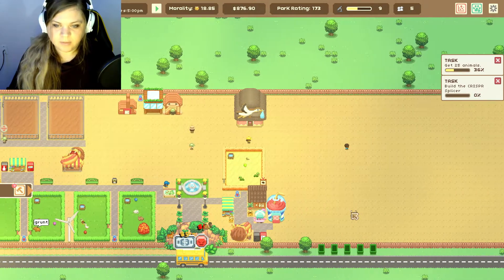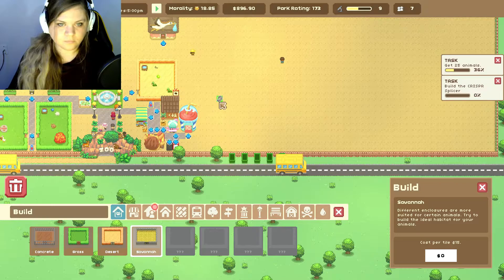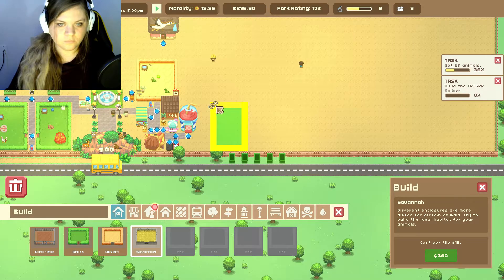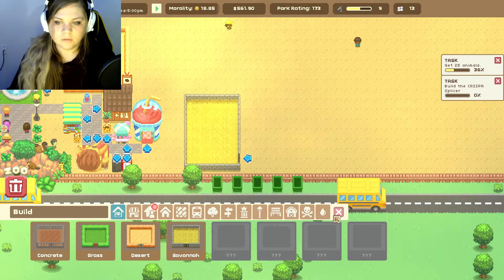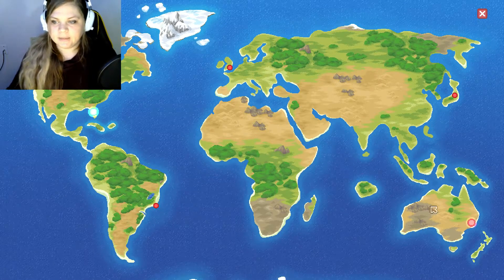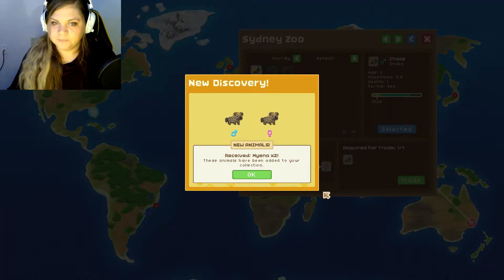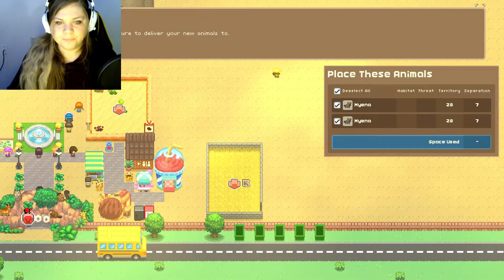We can't get money without getting people, so let's build the savannah. Boom! And we'll put the gate on this side. Now let's go to the map and get us some hyenas. View trade — yes, trade. 'These animals have been added to your collection. I am sad to see them go but happy these hyenas are going to such a great new home.' Thank you! They're going here.